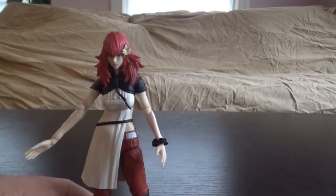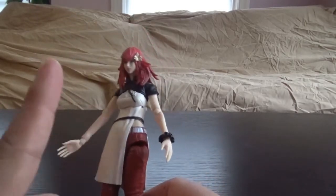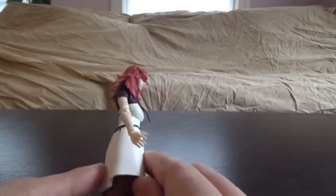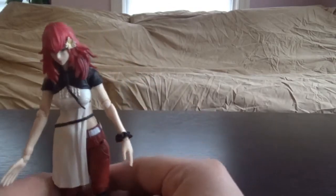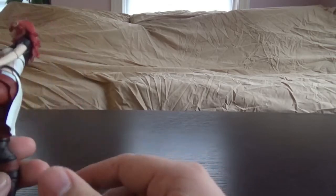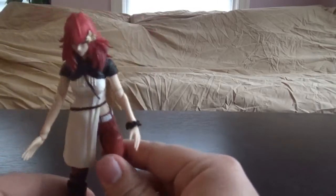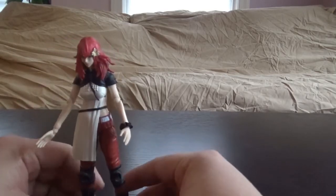That's pretty much it for her articulation. Now looking at the actual figure — she looks nice, she looks good. She's got her nice red hair and a little flower in her bow. Her dress does get in the way of one leg, so keep that in mind when positioning her. There's a little open joint there but nobody wants to deal with that. She has a little scrunchie, red pants, and boots — nothing super special there, but she wears them well.